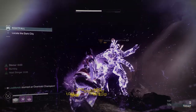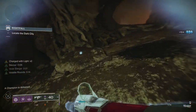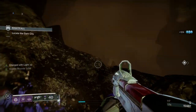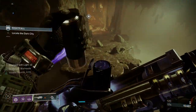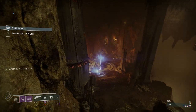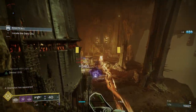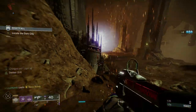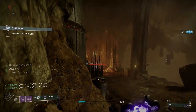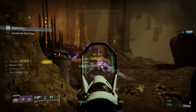I'm just going to finish this Champion. I'll check my inventory to make sure I've got Lucent Finisher on, because I finished him and never got any Heavy — I should have got Heavy from finishing him. Every time you finish a Champion, they should drop Heavy for you and your teammates. Once you've cleared those, you're going to get a kind of a mini boss. I'm going to throw my Super and get him out of the way, because I've also got an Unstoppable.